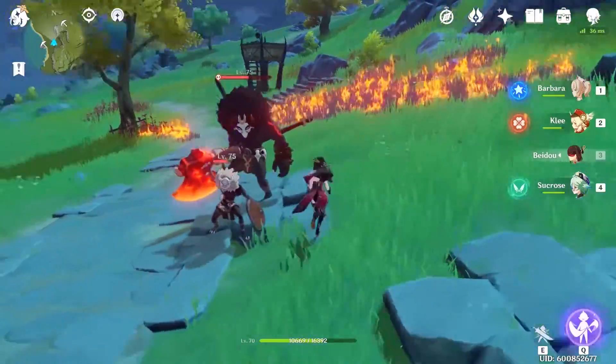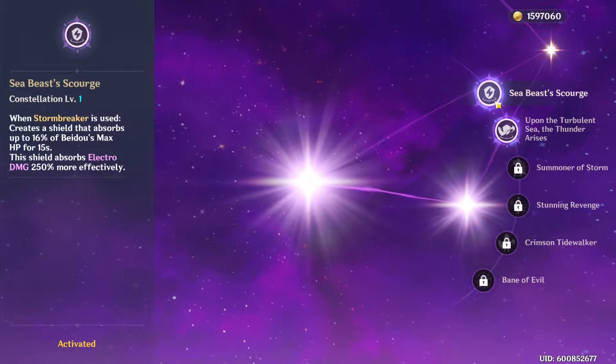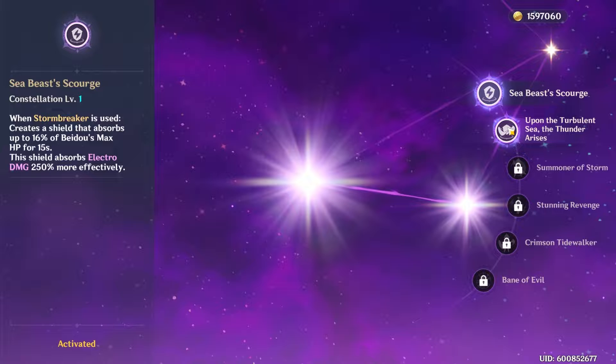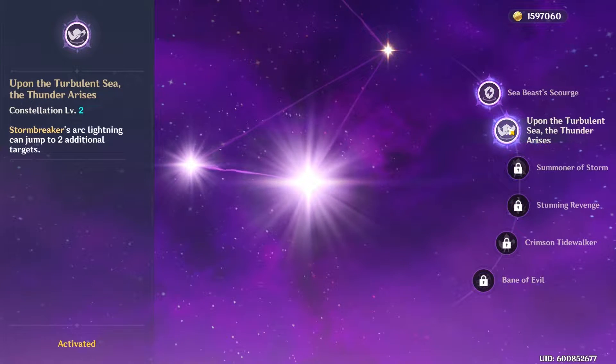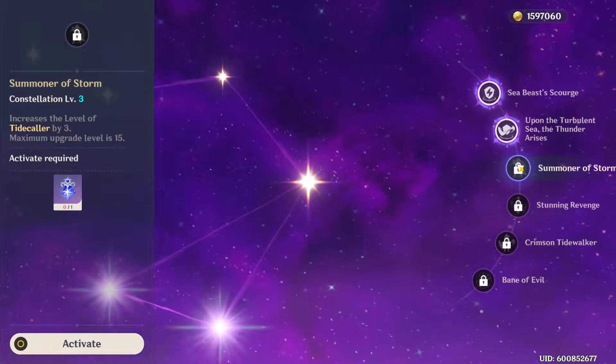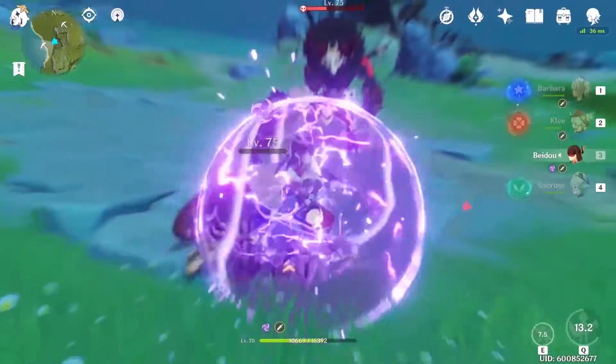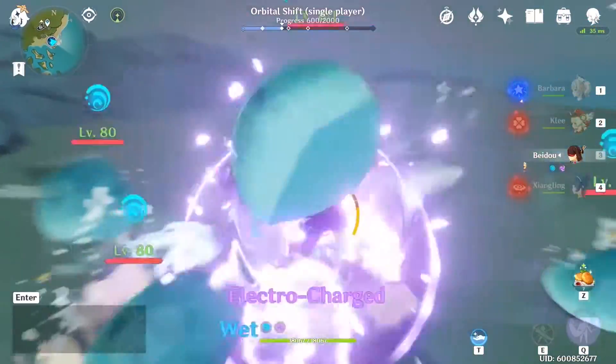If you already have Beidou but don't have her constellations, some worth going for: her C1 creates a shield when she casts her burst, and that shield persists even if you switch characters. It also absorbs a lot of electro damage, which is particularly useful in the Abyss on electro floors. Her C2 makes the lightning from her burst jump to multiple enemies, dealing damage over time to a group. If you have C2 and love Beidou's counter, I would highly recommend going for her C3 as well, because it levels up her Tide Caller skill by three.